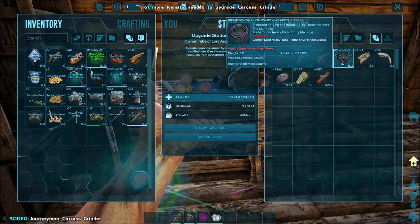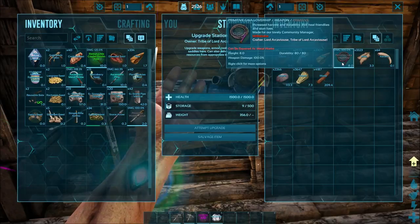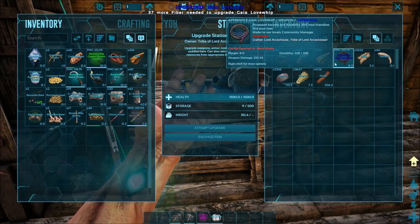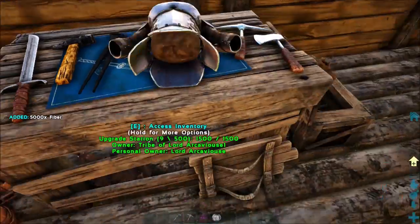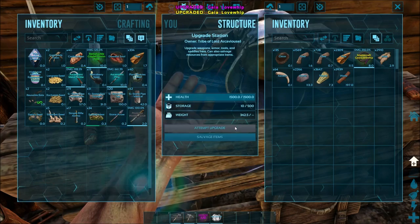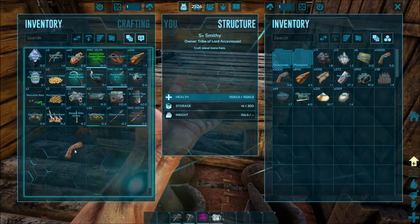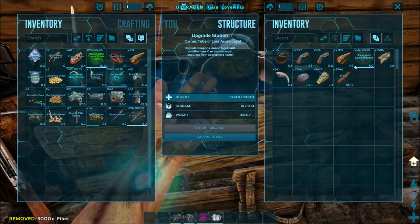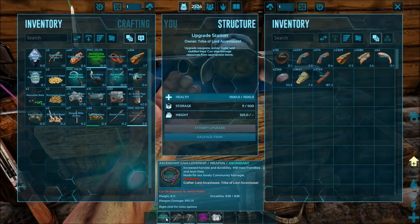I need a little more charcoal. This thing's pretty cool — it increases harvest and durability, plus it will heal friendly dinosaurs and stun foes. So we're going to upgrade that as much as we can. I have plenty of fiber, so let's put that in there. We're going to upgrade that — and this is going to be our Ascendant Gaia Love Whip. I'm pretty stoked because this thing's supposed to be really strong.